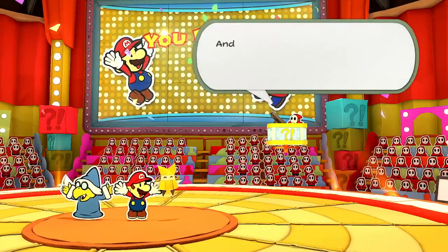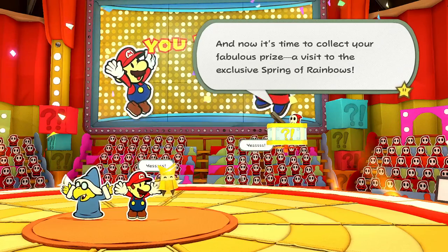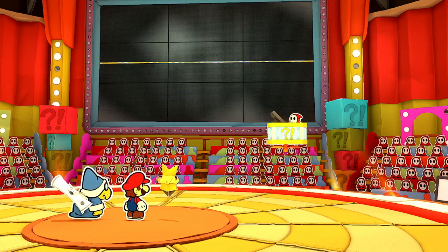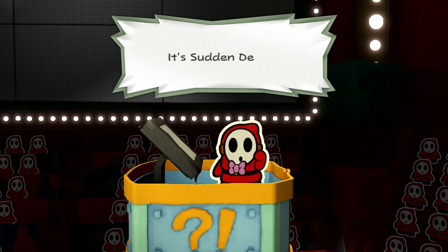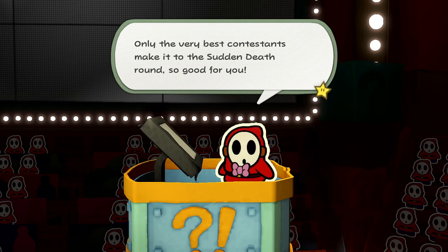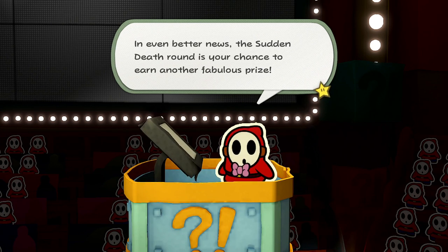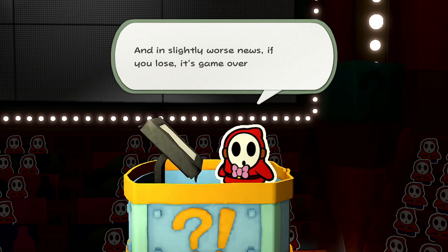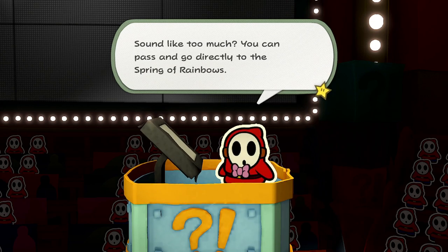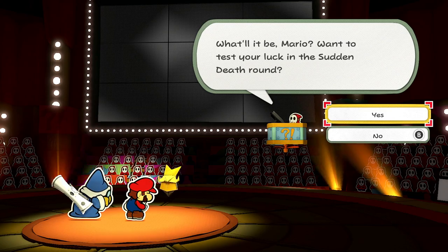That was a fun game show for sure — Shy Guys sure know how to throw a party! Now it's time to collect our fabulous prize: a visit to the exclusive Spring of Rainbows. But first, there's one more surprise: sudden death. Only the very best contestants make it into sudden death. The sudden death round is a chance to earn another fabulous prize — but if you lose, it's game over. You can pass and go directly to the Spring of Rainbows. What will it be, Mario?